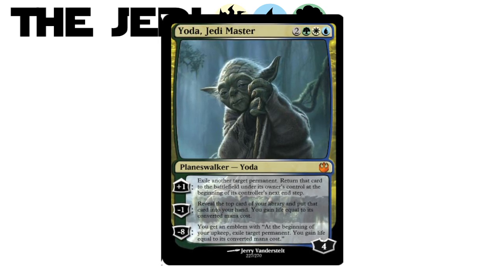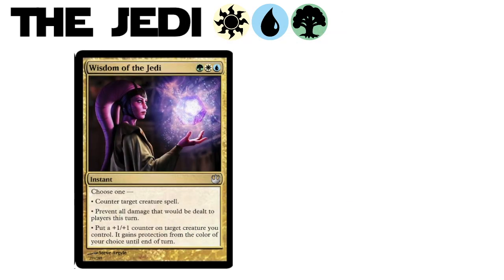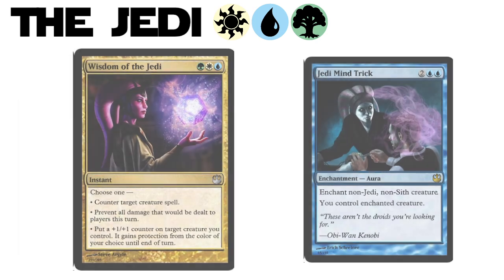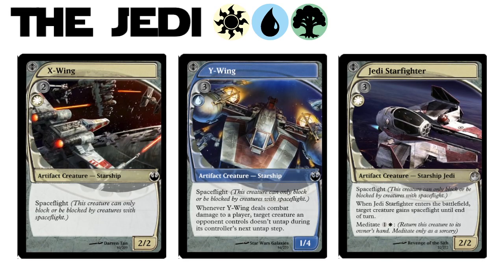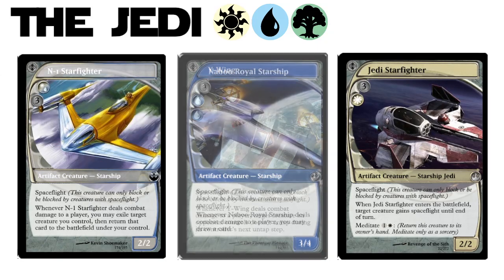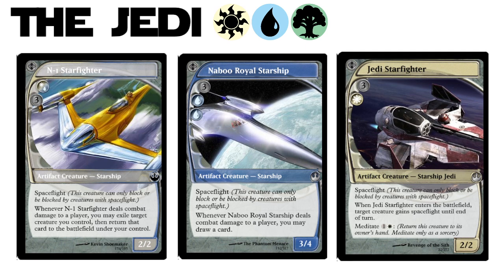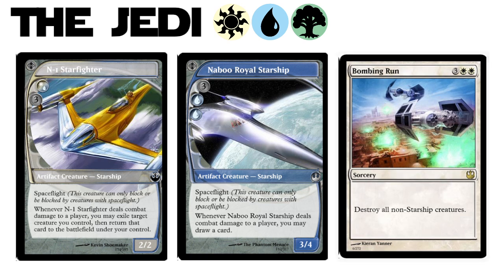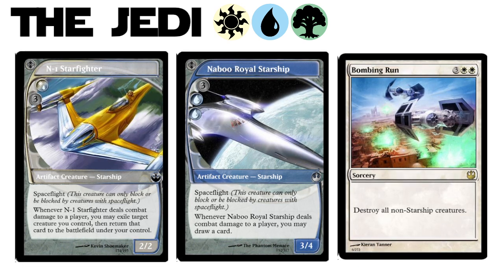But I'm nowhere near done with the Jedi. Each faction gets its own modal spell, and for the Jedi it is the Wisdom of the Jedi. Of course you could also just perform a Jedi Mind Trick, and man is that thing flavorful. In spaceships there's the X-Wing and Y-Wing, but there's the Jedi Starfighter being totally awesome and picking up a creature to ride in it until end of turn. There's a hybrid in the form of N1 Starfighter, and the Naboo Royal Starship is insanely powerful — five mana, almost unblockable with a thieving magpie ability. And wow, Bombing Run? Talk about your flavor home runs. This spell is so incredibly sweet and resonates like few others.